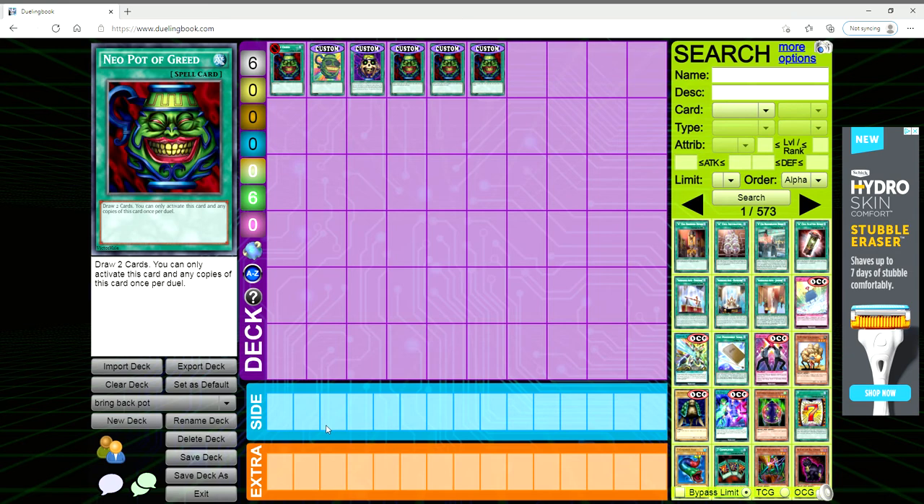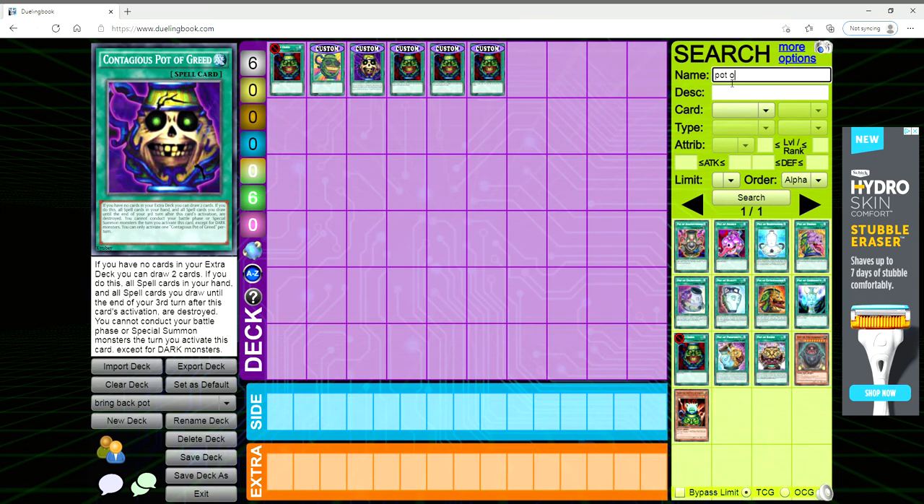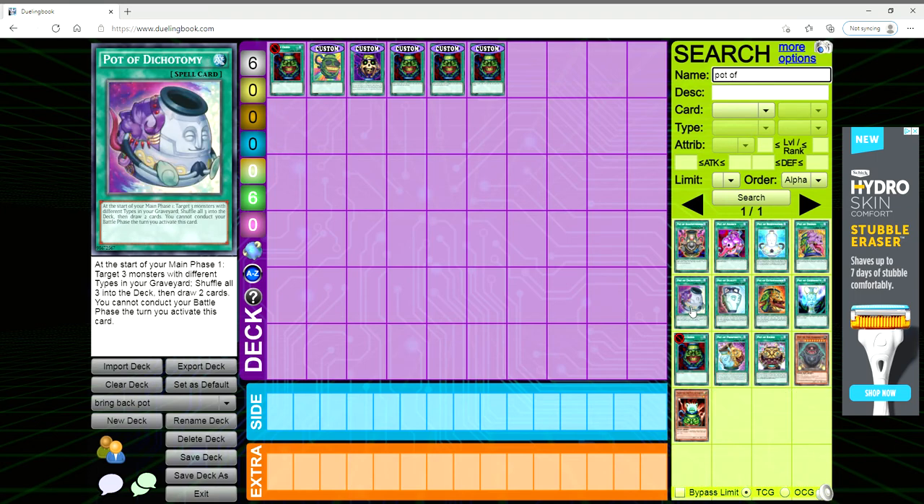I was thinking to myself there's got to be some way that we can errata Pot of Greed to at least make it somewhat balanced. It's the typical meme — but what does Pot of Greed do? You draw two cards, you don't shuffle your deck, and then you put the card in the graveyard at resolution.